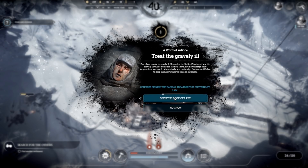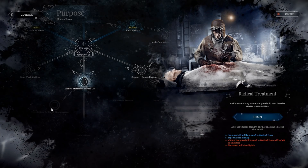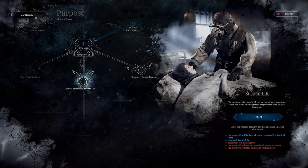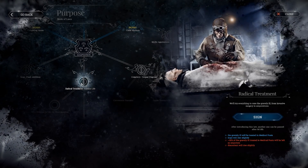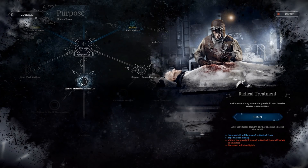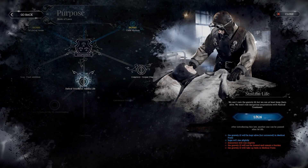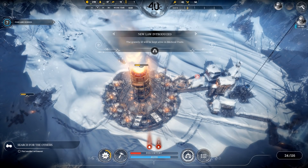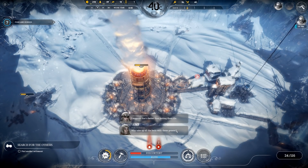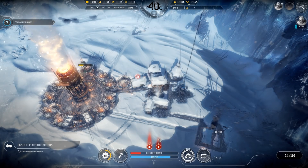This is a tough call - radical treatment or sustain life. Eventually, if we have a lot of amputees, I guess they cannot work in the long run. We'll try radical treatment - I suppose it's better than letting them die. At the moment there is nobody in there anyway - eight are sick, two are gravely ill so we will lose some spots. It's so cold.